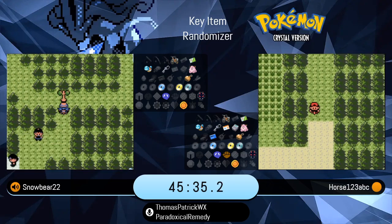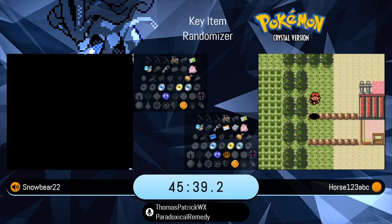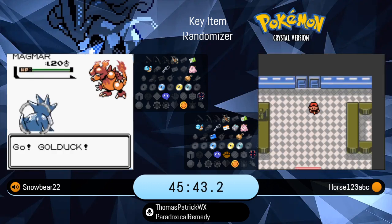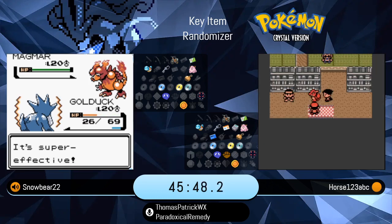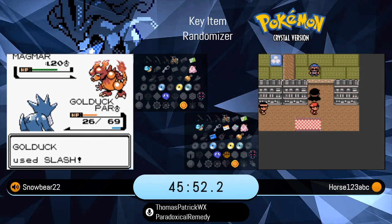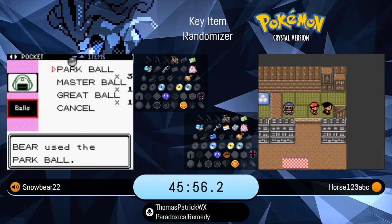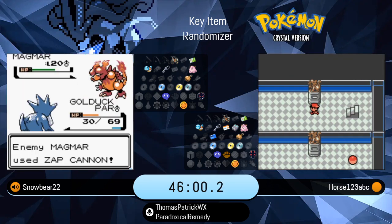If I were in Snowbear's situation, Golduck is probably not a Pokemon I would try to force all the way through the late game. Certainly serviceable in a bingo, but if that Golduck has to take on Blue and Red in the late game, it's going to be a lot more difficult. He could have an opportunity to switch to the Magmar.